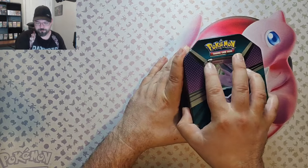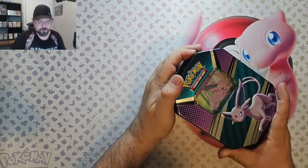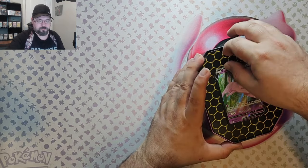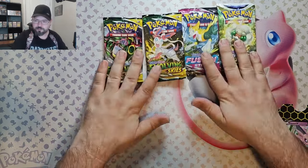Hello, welcome back. Today we've got a tin featuring Espeon V and it shipped to me without cellophane. I already opened it up and checked and everything looks to be alright inside, but I ordered this one because it comes with Evolving Skies, Brilliant Stars, and Fusion Strike. So that's what we got.